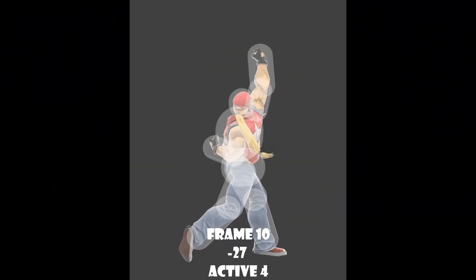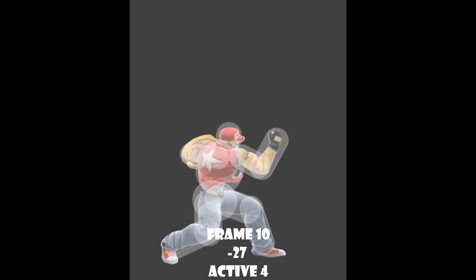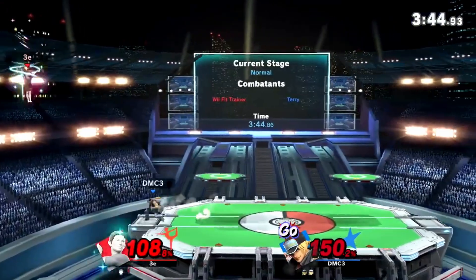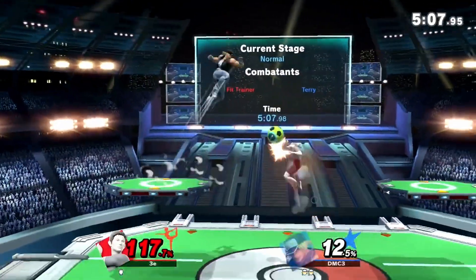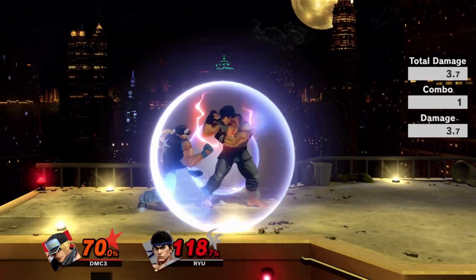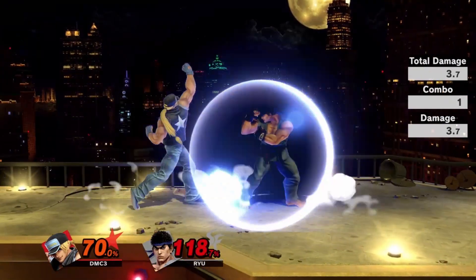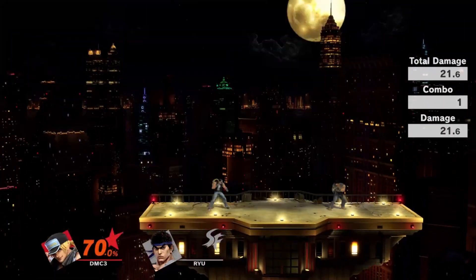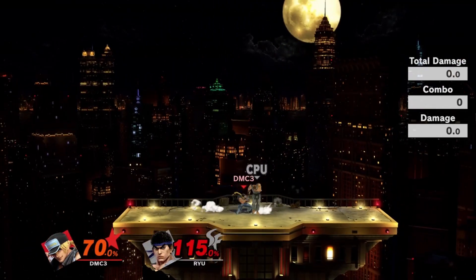Terry's up smash is one of his better anti-airs, which is something Terry is awfully lacking. Hitting on frame 10, his up smash is actually really good out of shield — especially because Terry crouches on frame 1 of the animation, so he can avoid a lot of approaching aerials and beat out whatever move is hitting his shield. You can also turn it around by dropping the shield for a frame or two, then immediately up smashing to auto-correct the attack. It kills pretty early if you hit the anti-air portion.